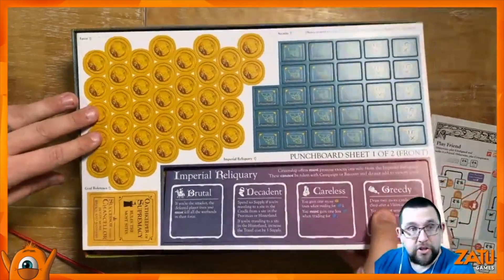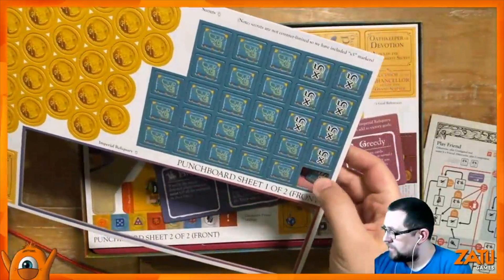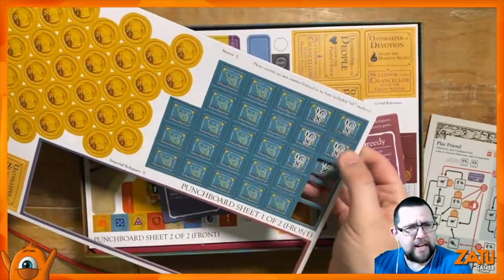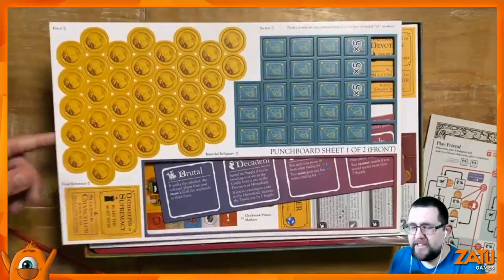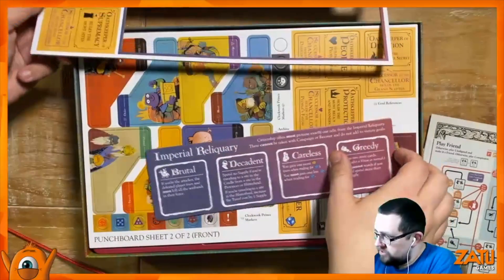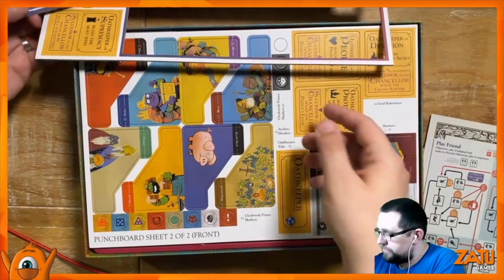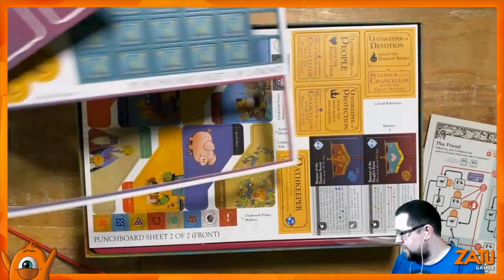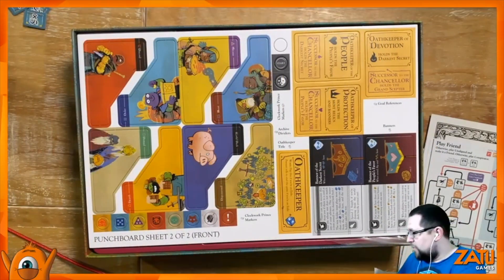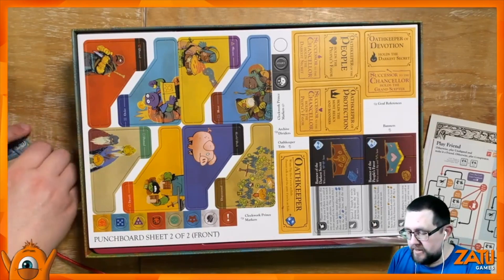Let's have a punch. The big one comes out well, as you'd expect. I likey the punchy punchy. So there's only two sheets of punch board. I guess those might be cardboard — but also dividers. Card dividers.